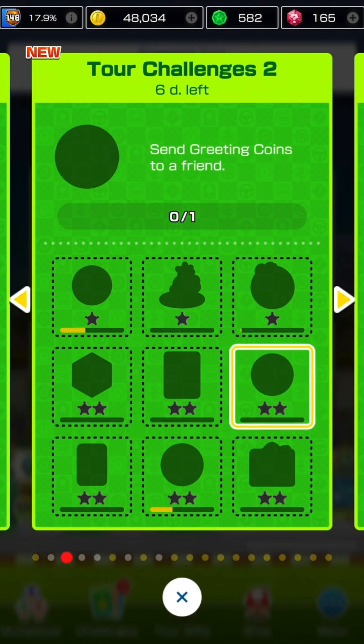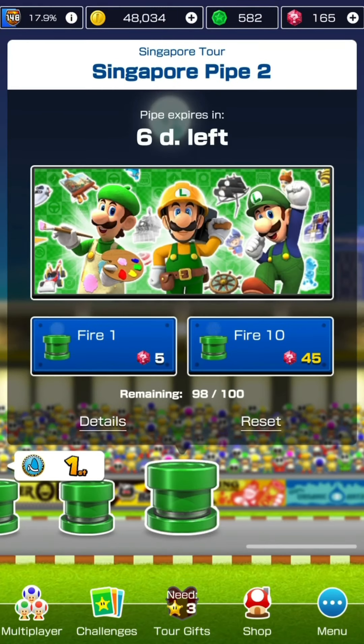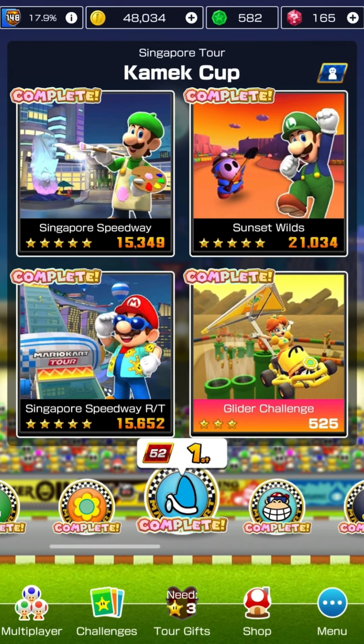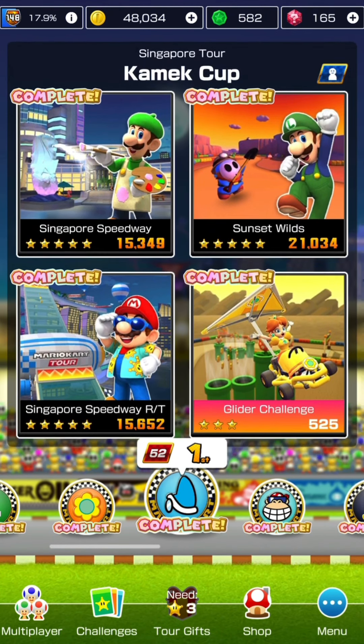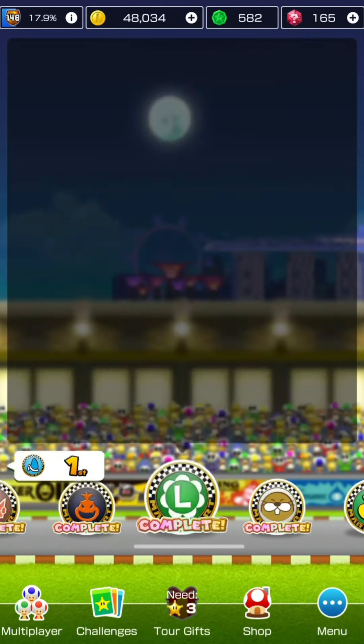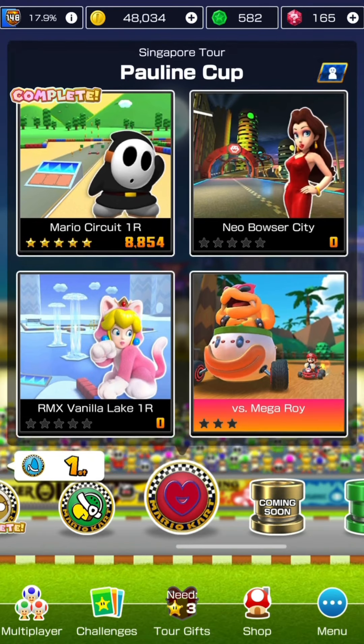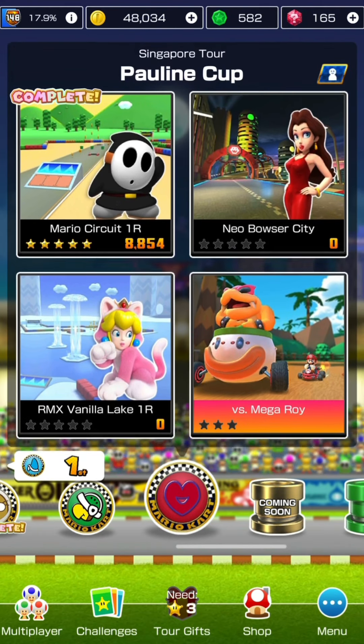Here are the second week tour challenge sheet missions that you can complete this week. This week's ranked cup is the Kamek Cup - we have Singapore Speedway, Sunset Wilds, and Singapore Speedway RT. That concludes today's recording and I'll see you guys tomorrow for Neo Bowser City with Pauline.